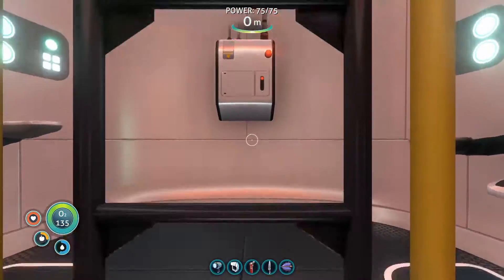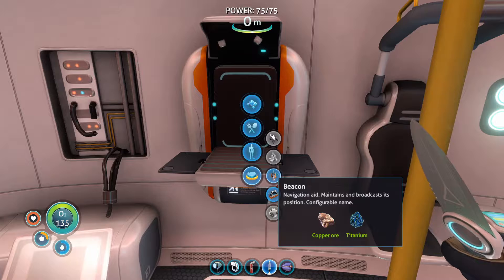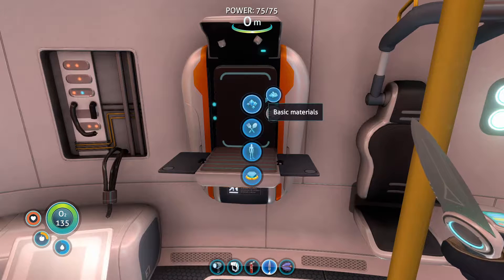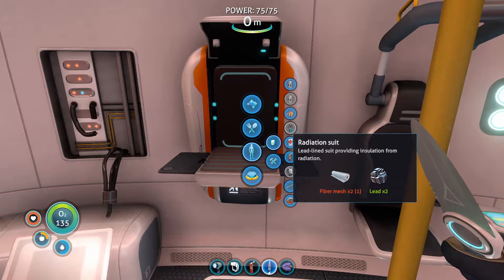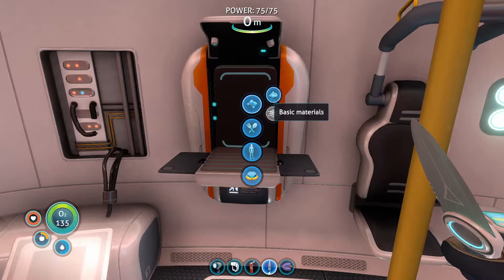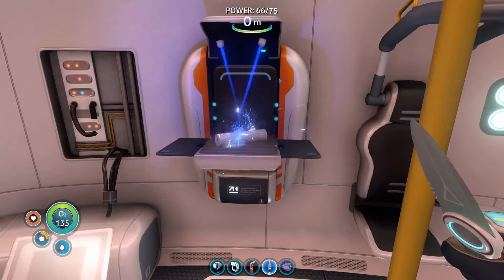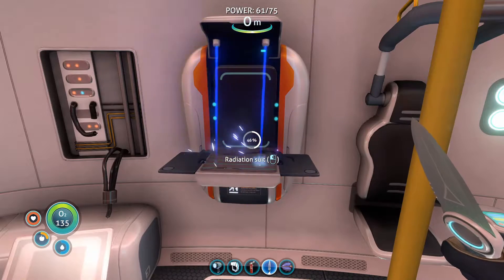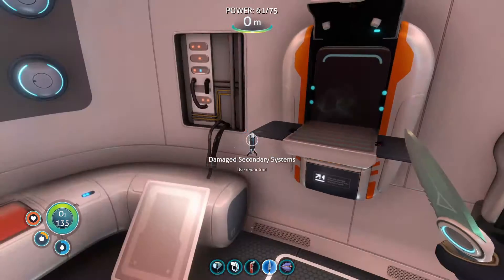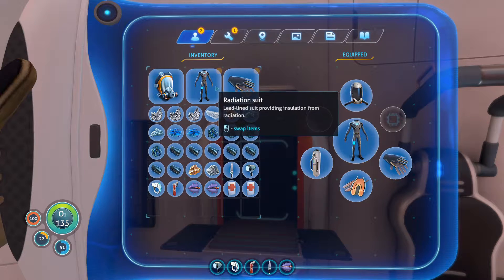If I can get back in the ship — deployables. What do we want to make? A beacon. Navigation aid, maintains and broadcasts its position, configurable name. I want to make a radiation suit. Fiber mesh — I have it. Fiber mesh and what else? Do we have it? Sure do. Probably need lead. Radiation suit.